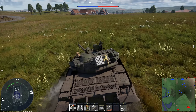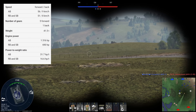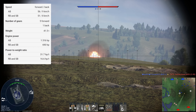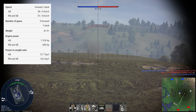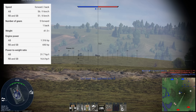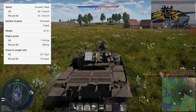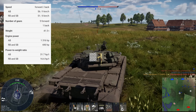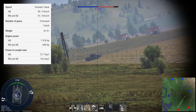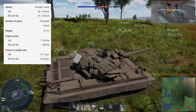Starting with the engine, this tank is powered by an engine producing 690 horsepower. Combined with the vehicle's weight of 41.5 tonnes, it gives the tank a rather poor power-to-weight ratio of 16.6 horsepower per tonne. At battle rating 8.3 this isn't the end of the world, but like many of the Soviet tanks at battle rating 7.7 and above, you do feel incredibly sluggish, especially at low speed manoeuvring, and it is this mobility that is the major downside with this tank.